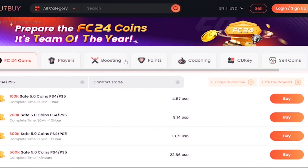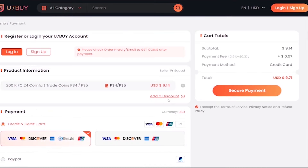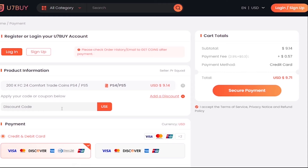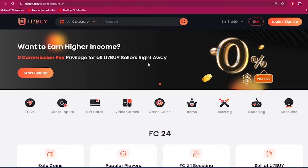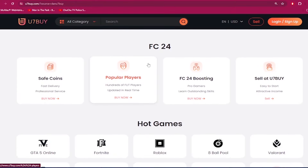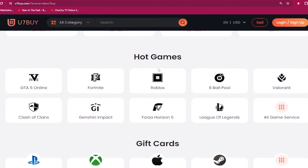If you need to make your ultimate team stronger, go to u7buy.com and buy yourself some cheap and reliable FC24 coins. Make sure to use my discount code 'dan' to get six percent off your next purchase. Apart from FC coins, u7buy.com also provides more game services like mobile games, gift cards, game keys, etc. Click my link in the description and enjoy the cheapest prices.